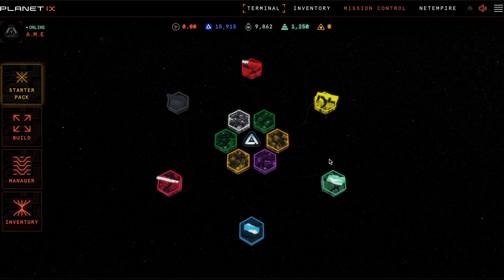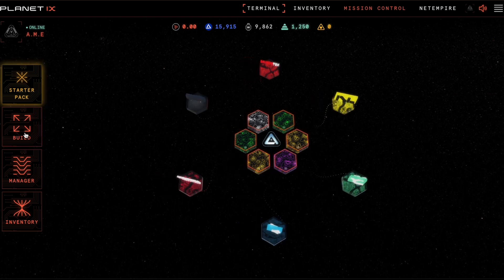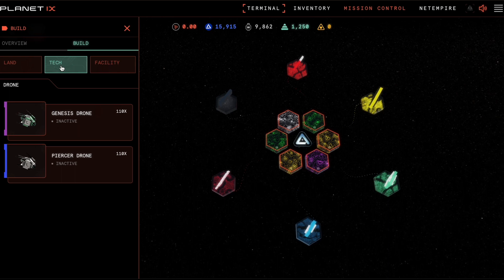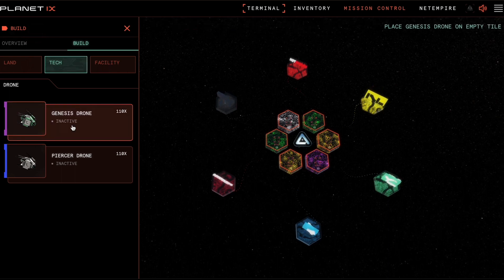Hi everyone and welcome to Mission Control. In this video I will show you how to stake a drone. Go to Build Tech and select the drone you wish to stake. Please note that you must have a land asset staked on the tile before you can stake a drone.